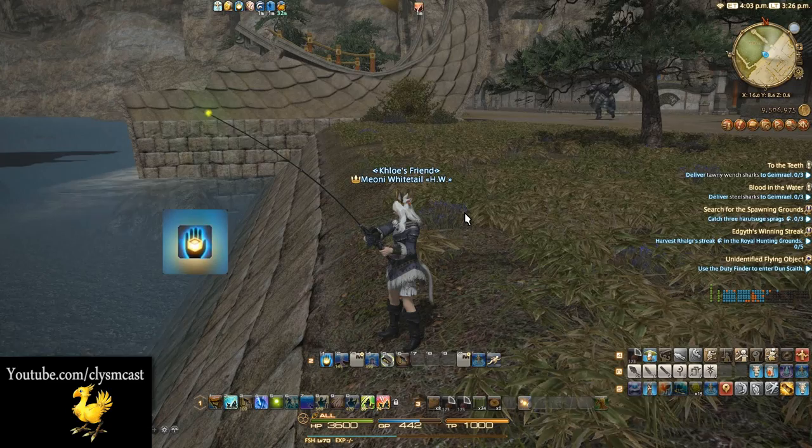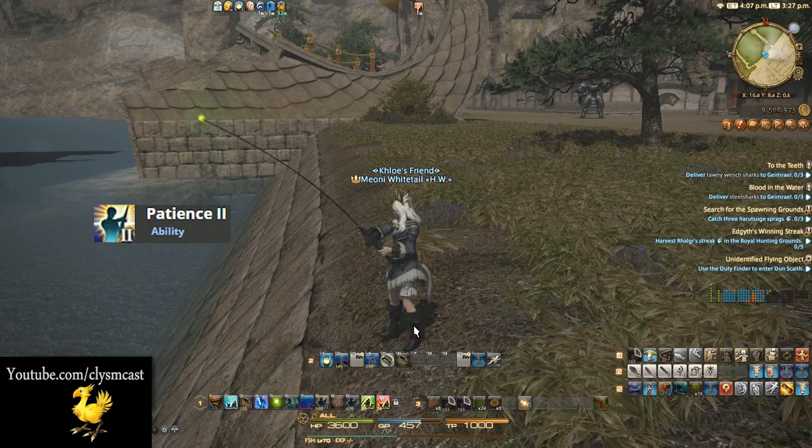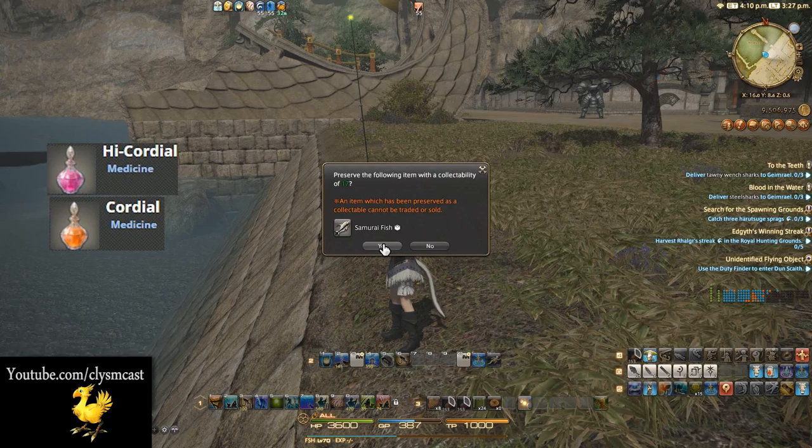To fish collectibles you need to first press the Collect ability to enable collectibles to be fished. Secondly, you will need to use Patience 2. Once you press this it will use 560 GP, so you will need to press a cordial to refill this. Make sure you stock up on cordials before you come and do this — any fishing or gathering activity will require them.